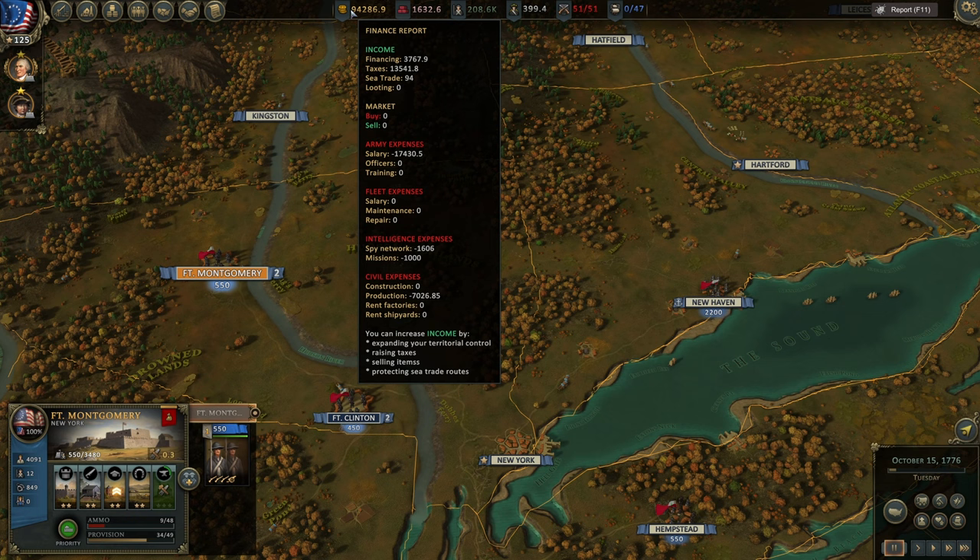We can also see fleet expenses. If you have a large fleet it will cost a lot of money, so be careful. Intelligence expenses show how much you're paying for your spies, your information, and your missions.